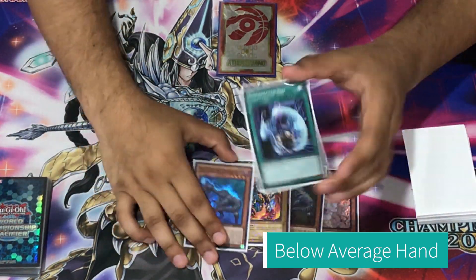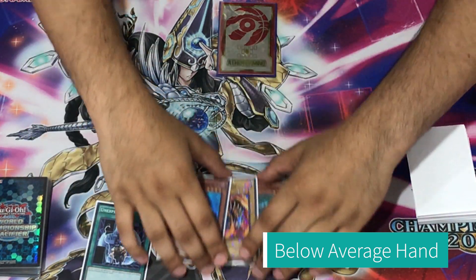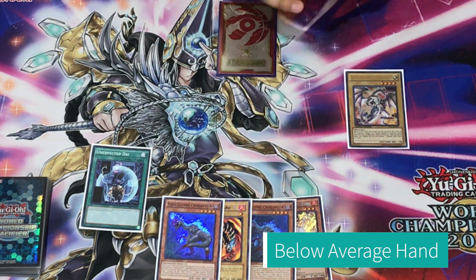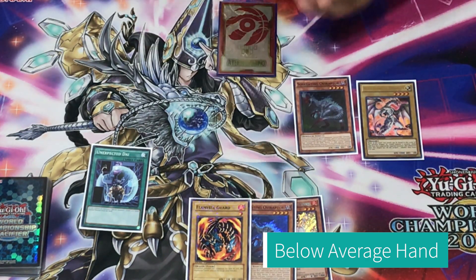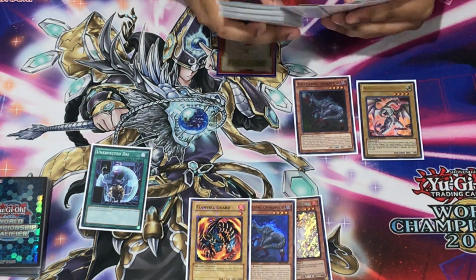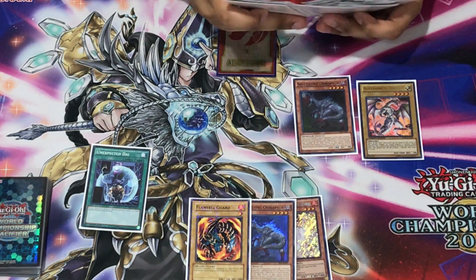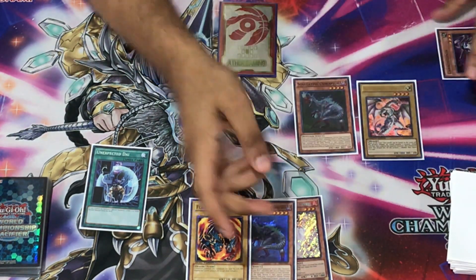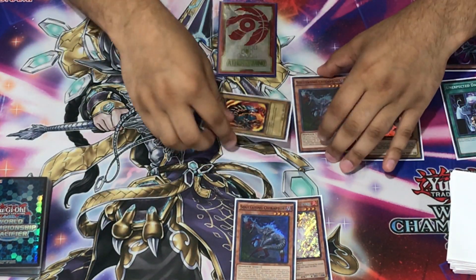Looking at this hand, it combos seven thousand different ways. You use Unexpected Dai to target Alexander Dragon, then normal summon the Raptor. With Raptor you lean towards one zone but combo in the other zone so you have spaces available. This dumps your Carbon Net On right here, and Carbon Net On can summon from deck or hand, so you special summon Flambel Guard out of your hand. Place Unexpected Dai there.